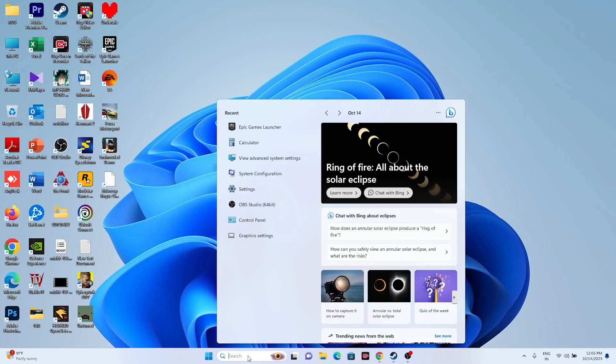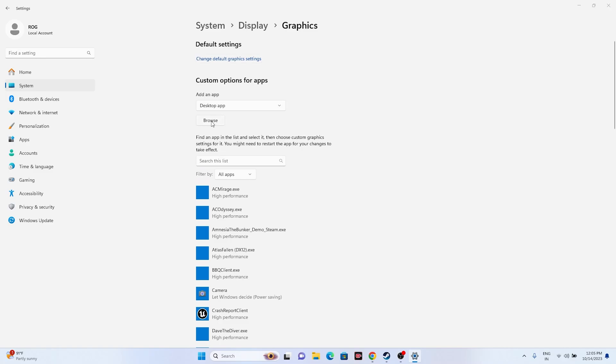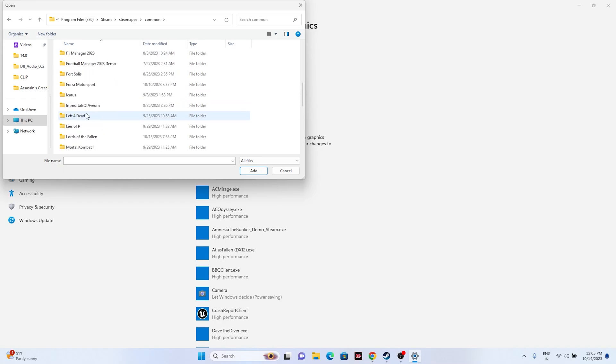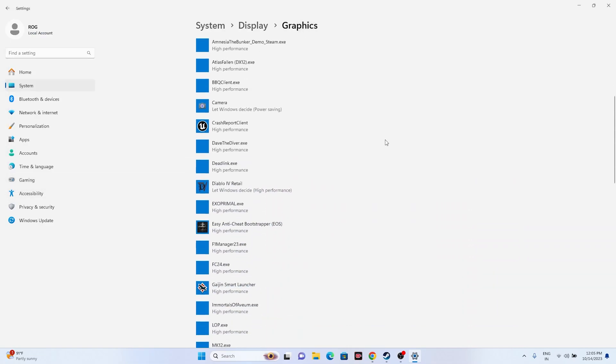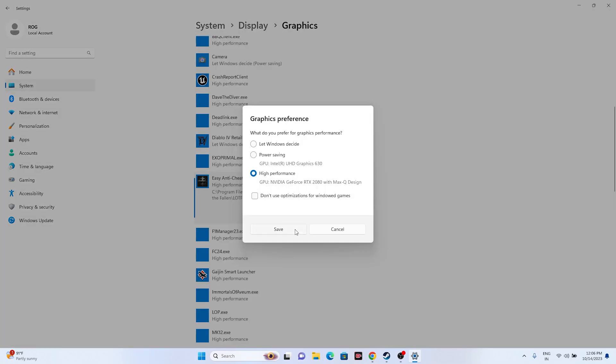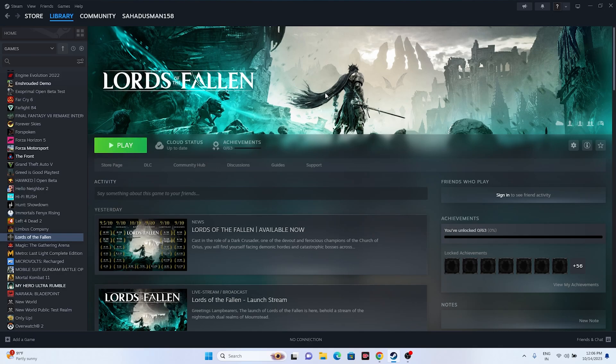Next, make sure the game runs on your dedicated graphics card. Go to Graphics Settings in Windows search, click Browse, navigate to the game's executable in the installation folder, and add it. Once added, select the game, click Options, change the setting from 'Let Windows decide' to 'High Performance', and click Save. This has helped many users.